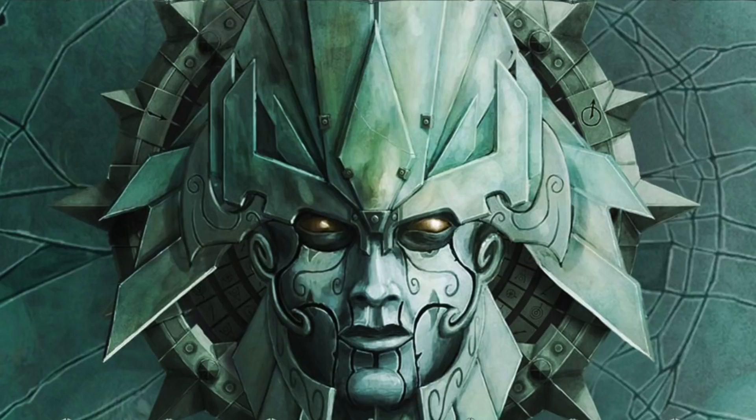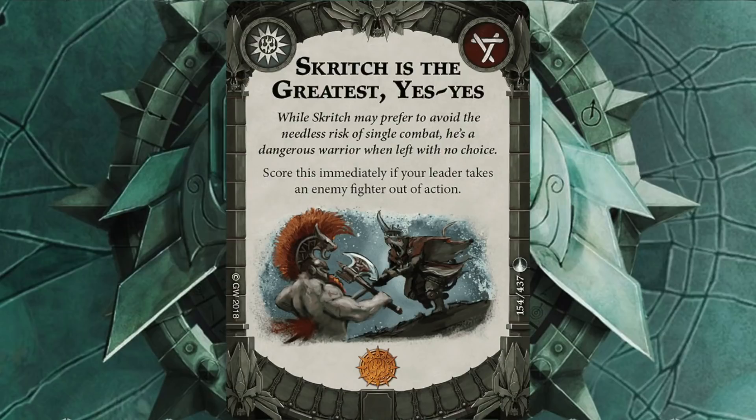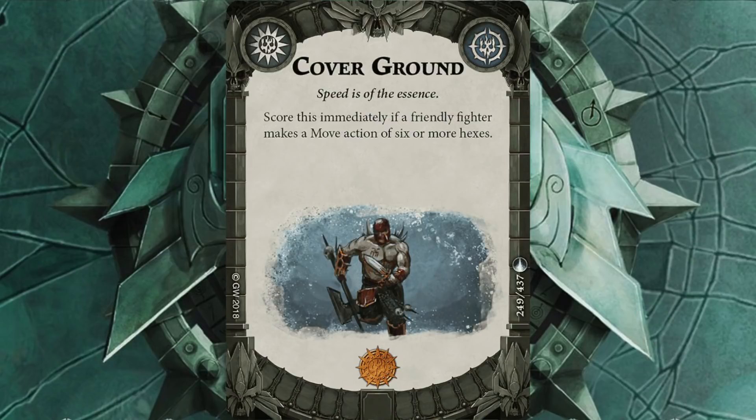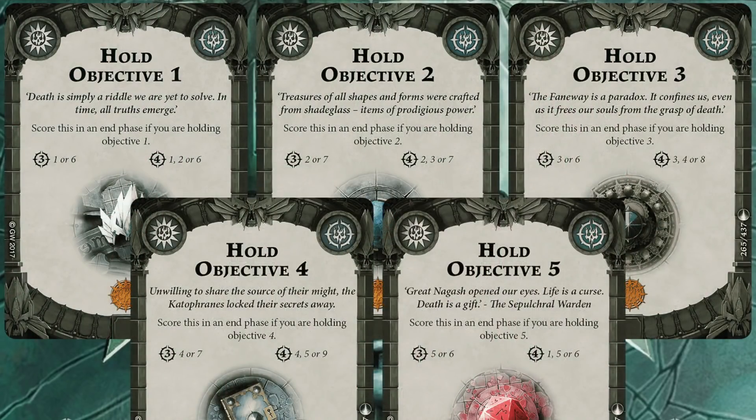So what are the cards I've taken? Well, I've got the standard Scritch is the Greatest — hopefully Scritch will be landing some of those blows. I've then gone for Change of Tactics, score immediately, which is very nice if I'm on guard and I make a charge action. I've got some cards in my deck to put me on guard, so this one should hopefully be easy. I've then got Cover Ground — score immediately if a friendly fighter makes a move of six or more hexes; with Skaven, that should be a given. I've then gone for Hold Objectives 1, 2, 3, 4, and 5. Some people say these are a bit weak, they only score you one glory, but there are a lot of objectives that only score one glory, and if all I've got to do is stand on an objective, that is pretty much a given for me. Skaven can be quite hard to take out once they're inspired — two dice with dodges isn't something to be sniffed at. These are the cards I'll try and get early on to get some easy glory, buy some nasty upgrades, and then go in and stab them all.